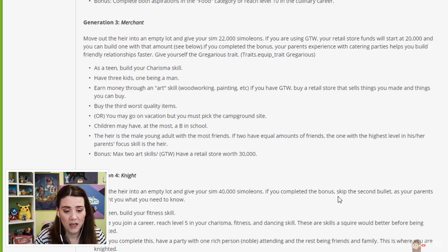We have to have three kids, one being a male, so the heir will have to be a male. Earn money through an art skill — woodworking, painting, et cetera. We need to buy a retail store that sells things that we've made. Children must have at most a B in school. The heir is a male young adult with the most friends. Bonus: max two art skills and have a retail store worth 30,000 simoleons.